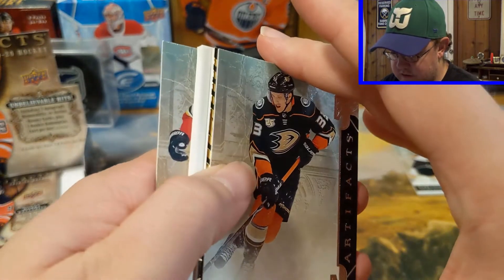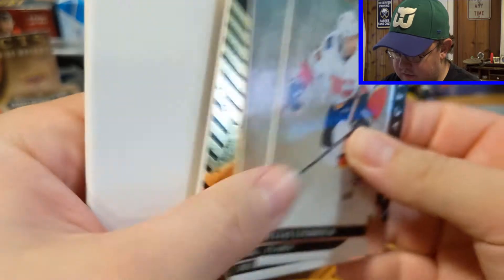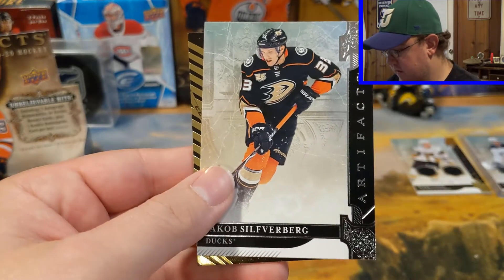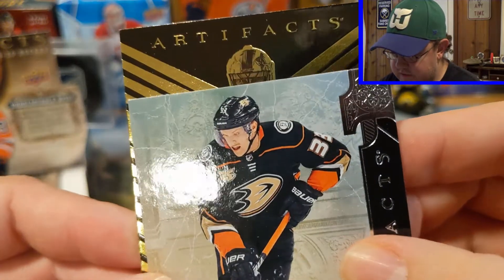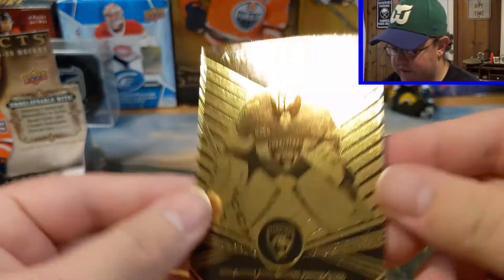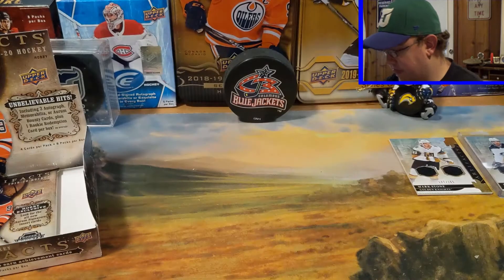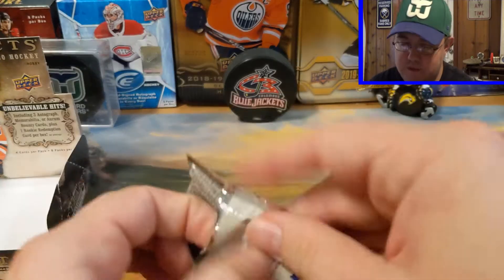We have another Aurum card and I'm only getting three cards in this pack — what the heck. Elias Lindholm, so I'm getting fewer cards than advertised. Jacob Silverberg, an Aurum card, Roberto Luongo. This Aurum you can scratch off and redeem, but oh well. We're not due for another auto or memorabilia.